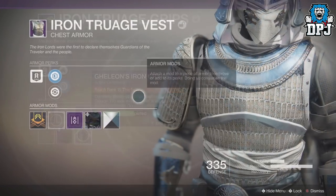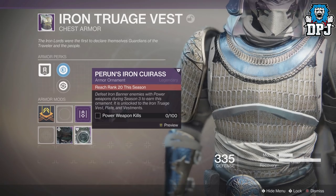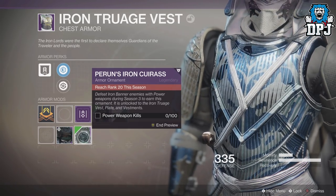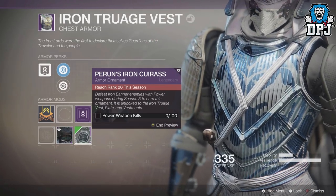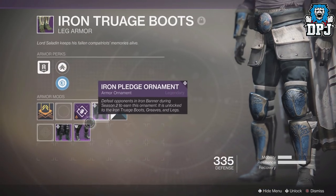The hunter Iron Banner ornamented chest piece for Season 3 is called Piran's Iron Caress. To obtain this you need to defeat Iron Banner enemies with power weapons during Season 3. This is unlocked to the Iron Trage Vest, Plate, and Vestments. In total you need 100 power weapon kills.